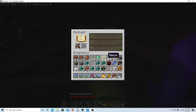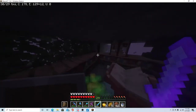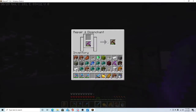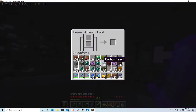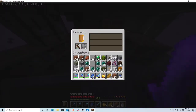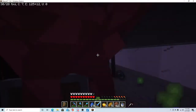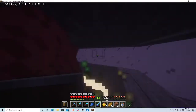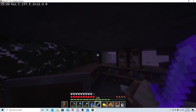Trying to enchant this crossbow first. Unbreaking 3 — that is like the worst. Quick Charge 2 and Unbreaking 3. Piercing 4, okay. I'm going to disenchant this other one — wait, wrong one, don't want to disenchant that one. Quick Charge 1... Quick Charge 2. Piercing — no. Definitely not going to keep that. Unbreaking 3 again. So it's like the same Unbreaking 3 enchantment over and over. I don't know how I can get so much Unbreaking 3 — maybe there's not many other enchantments for a crossbow. I am not an expert on enchanting.